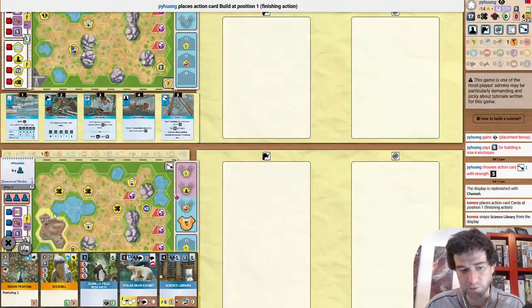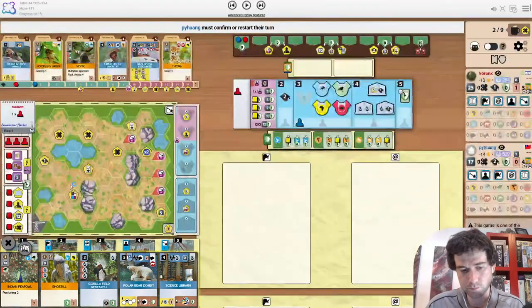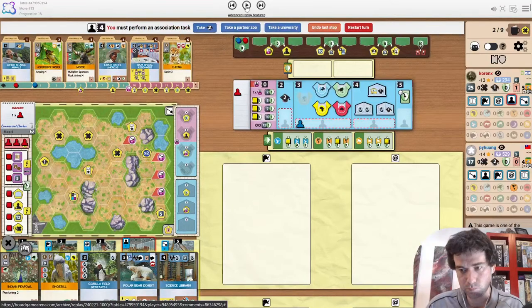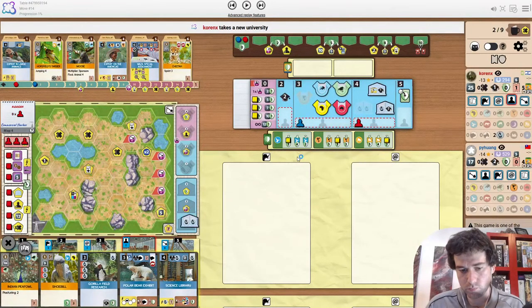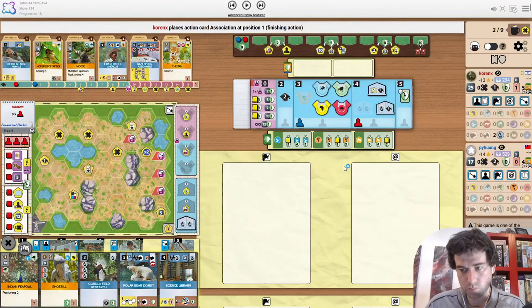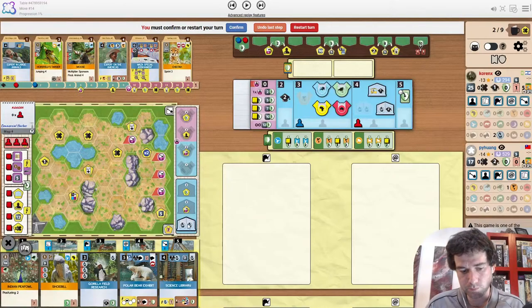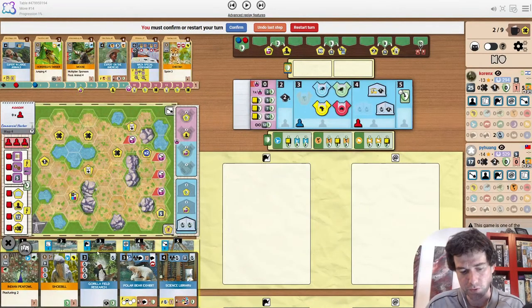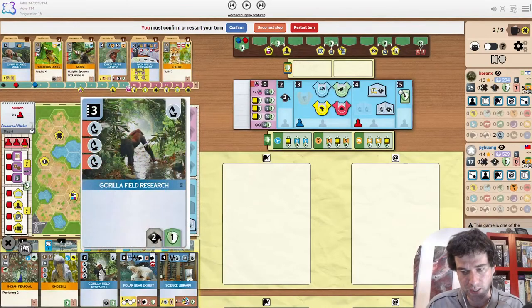The opponent, PY Huang, is first player. They start with the Americas Partner Zoo, which makes sense — it's the only continent that's part of the projects. It's a little scary leaving Expert on the Americas, but I think Science Library is the right snap. The opponent builds a size four, touching water — interesting.